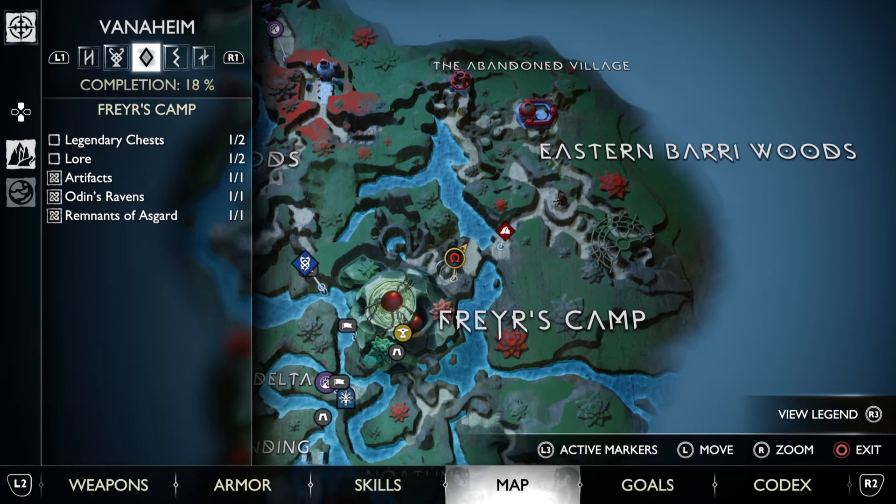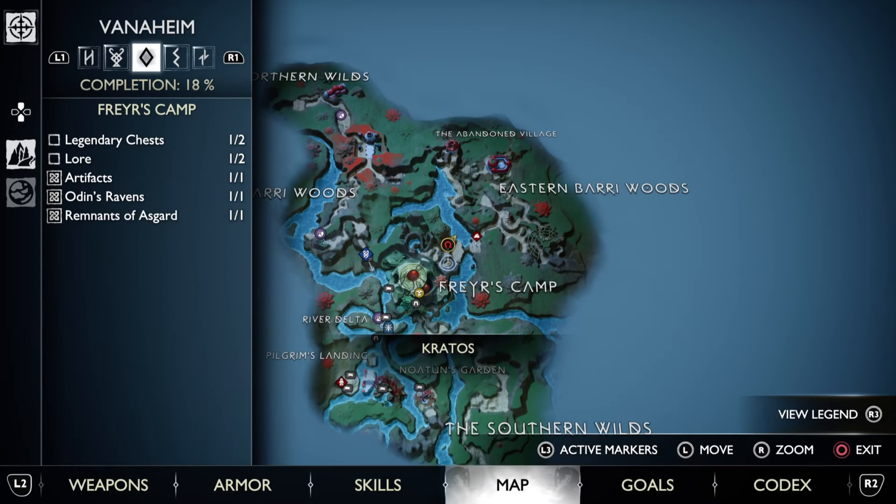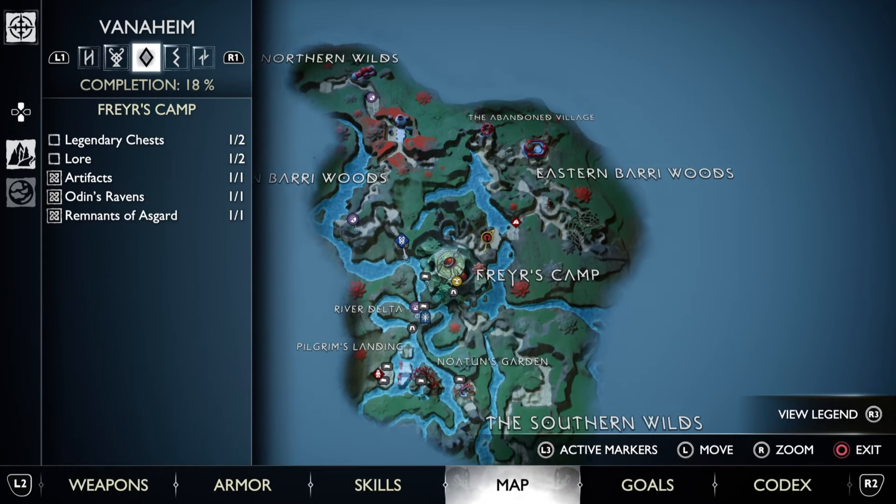The very first stop you should make will be Vanaheim, precisely to the Eastern Barri Woods to collect the waist armor. Quickly defeat the enemies and in the chest will be the waist guard. It will increase your runic damage and melee damage by 20%, but also increase the damage you receive by 100%.